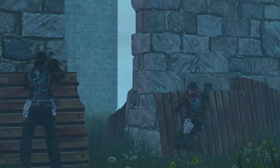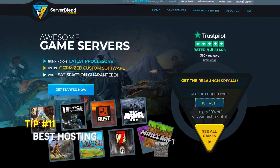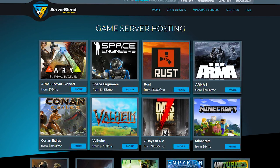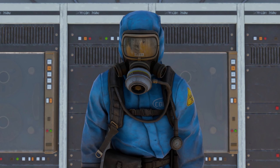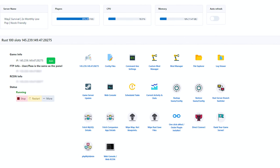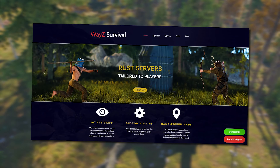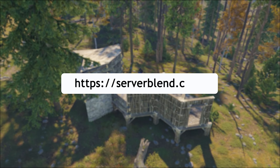That may be it for the 10 tips, but there's one last tip: Serverblend. If you want to host a game server for games such as Rust or Ark, Serverblend offers the highest performing servers across the world, managed by one of the best support teams out there, a very user-friendly interface, and affordable prices. We own a few community servers from Serverblend ourselves and never run into trouble even on peak hours. A link to Serverblend's website is in the description.